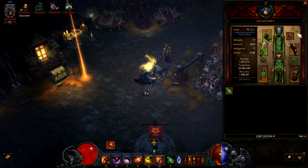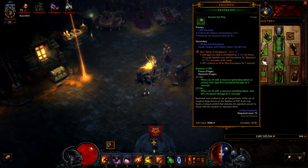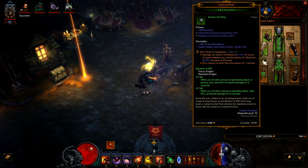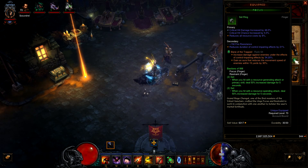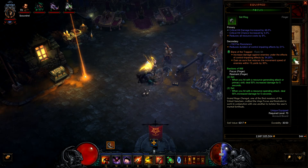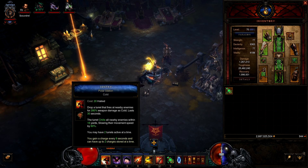Zei's Stone of Vengeance: as a Demon Hunter you're always away from your target, so you get that damage increase for every 10 yards between you and the enemy, up to 50 yards. And Bane of the Trapped: the secondary effect procs itself — when an enemy is within 15 yards their movement speed is slowed 30%, and the primary bonus deals increased damage to enemies under control-impairing effects. Since we're running Polar Sentry they'll always be chilled, constantly proccing Bane of the Trapped for more damage.